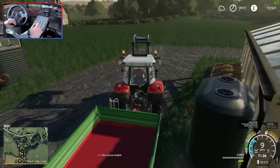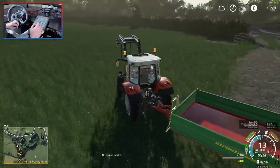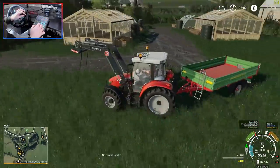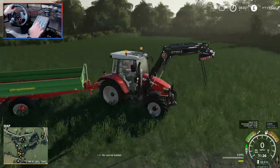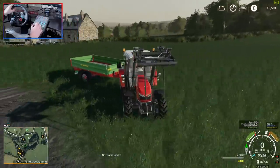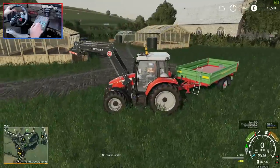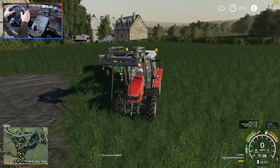A question for you guys where you can get involved - what should we do with the rest of this field here? We could use it for grass, but I feel like this is a good spot to put some more stuff down. We could do some building down here. We've got the greenhouses up this side and I don't really want to place any more down there. If there's anything you guys can think of that we could put here, do let me know.